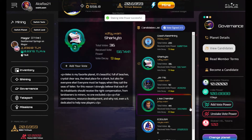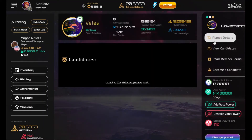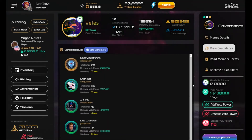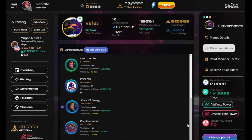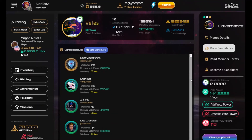Let me refresh to check if their voting power changed. The vote decay changed — it was 9 days before and now it's 11. I'm still trying to figure this out, so we'll figure it out as we go. But yes, the process of looking at the candidates, converting your TLM into the planetary token, and voting for a custodian is pretty straightforward.